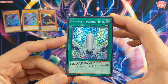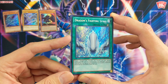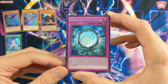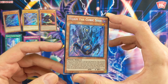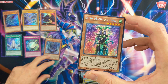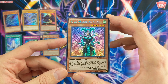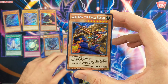So we start off with Dragon's Fighting Spirit — so shiny. Dimension Reflector. Vijam the Cubic Seed — that's one of the key cards for the Cubic deck. Kiwi Magician Girl. And we got Lord Gaia the Fierce Knight.